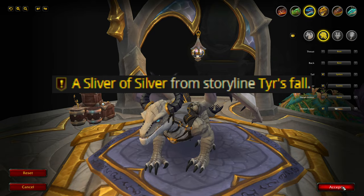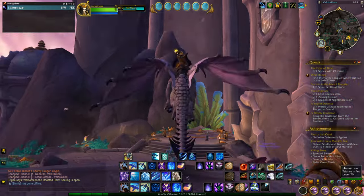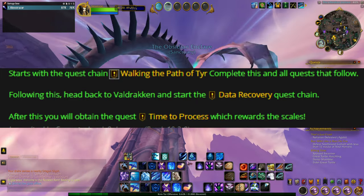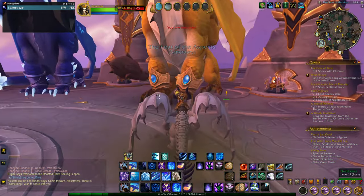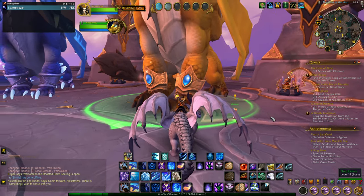Basically the quest order is this: after doing the quest 'A Sliver of Silver' from the 'Tears' quest line, a quest called 'A Dislocated Disc' becomes available. Once you've completed that, there will be a 'Data Recovery' quest which will give you the dragon skin a couple of quests into that chain. If you have any of those quests available, just follow through that quest line to get the white dragon skin.